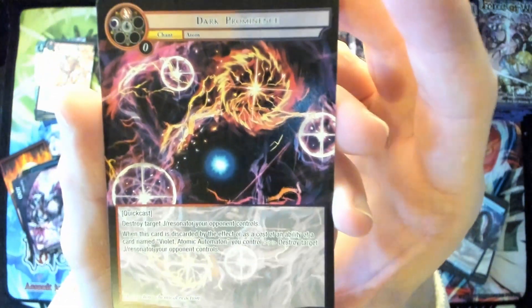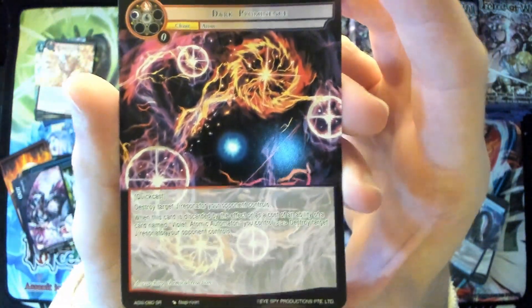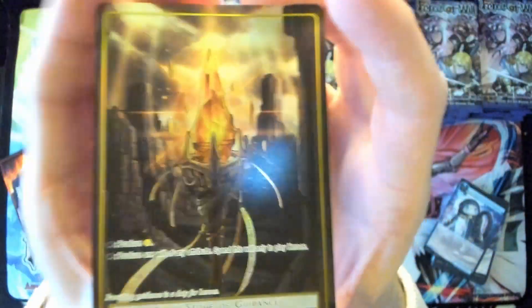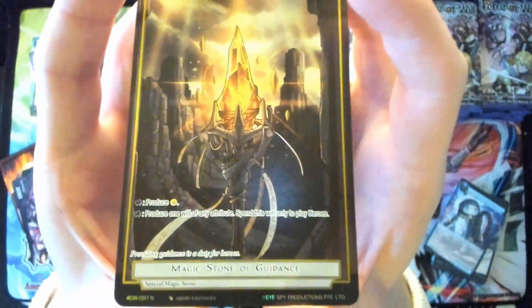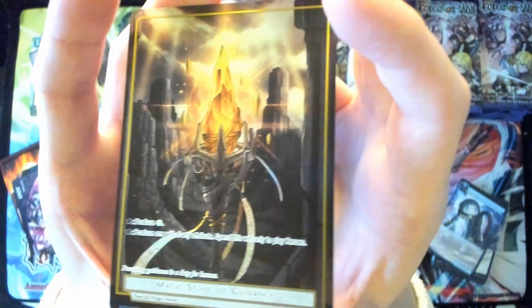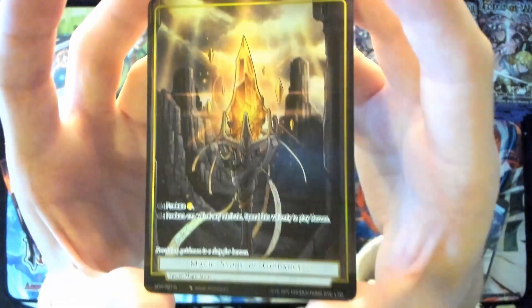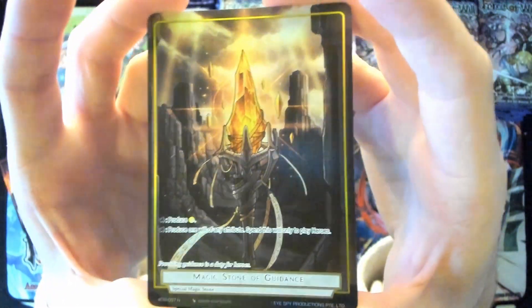We got Dark Prominence as our super rare. And then — fucking gorgeous, holy shit — and yeah, normal again. I must have glossed over the fact that the Magic Stones for the set are normal. That is cool. The fact that the Magic Stones are normal in this means that they'll be easier to get in drafts.